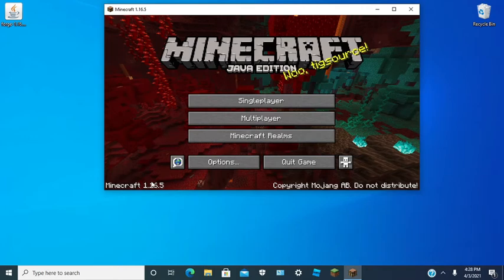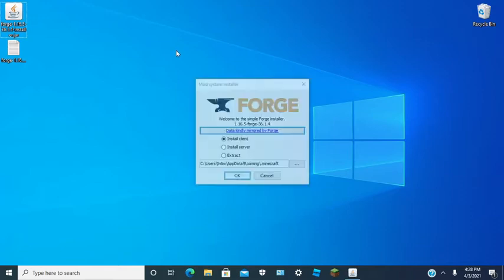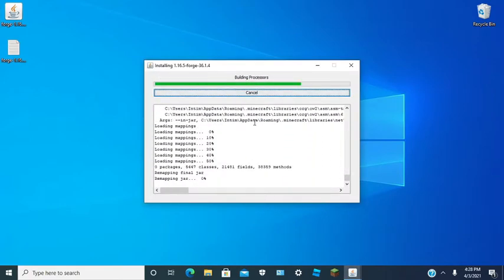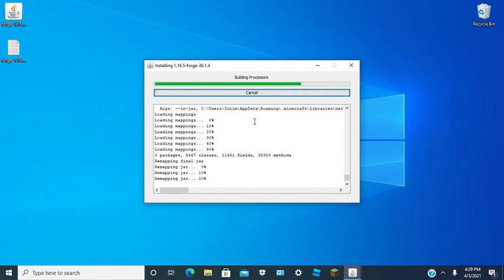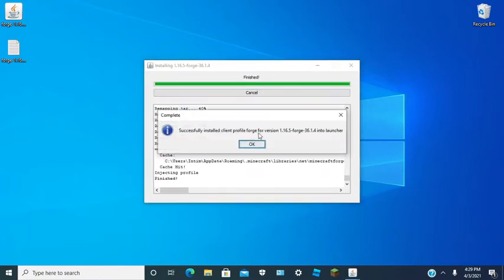Once you're in Minecraft 1.16.5, you want to quit the game. Then you want to run Forge. You want to install the client.